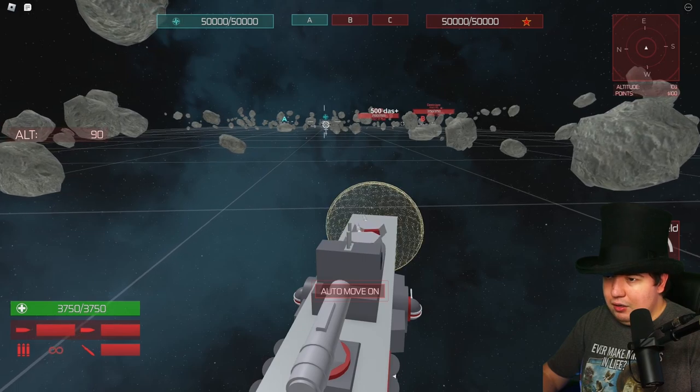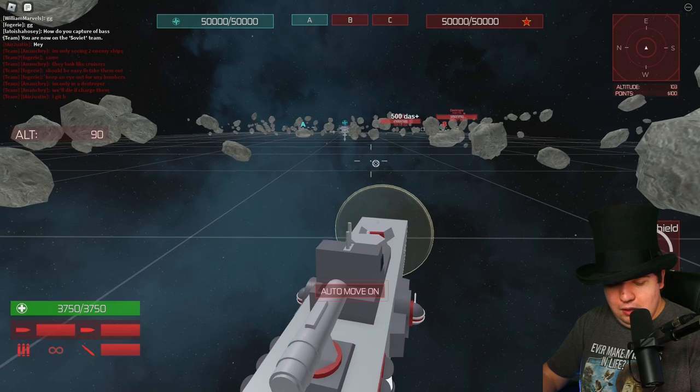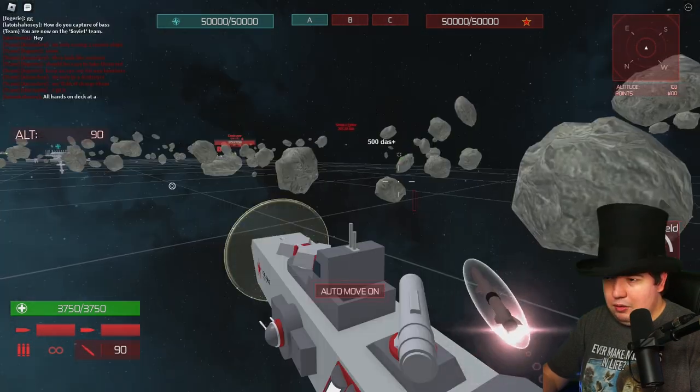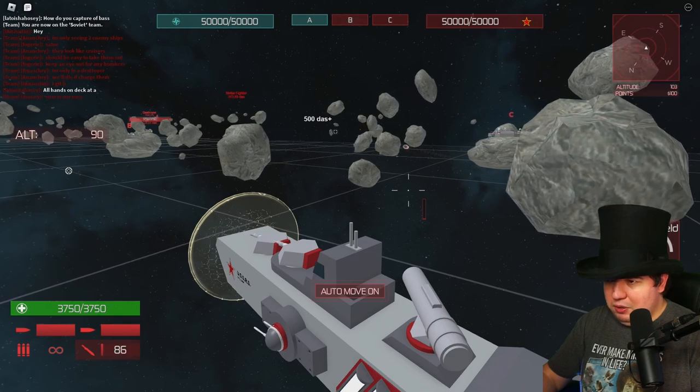So we got these cannons — it's got two cannons on it, very helpful. If we hit two, we have a machine gun with unlimited ammo. If we hit three, we got this big missile here. First time I've actually used the missile — that thing's pretty nice.